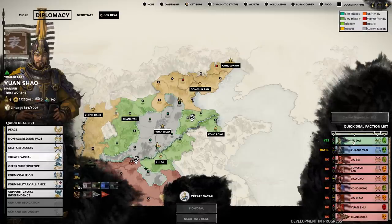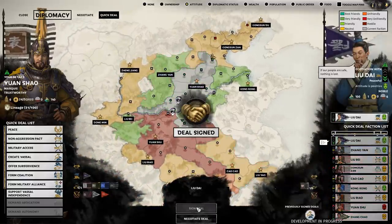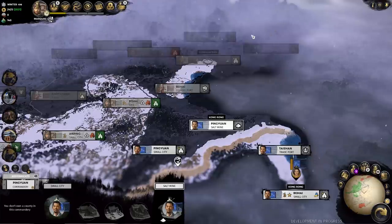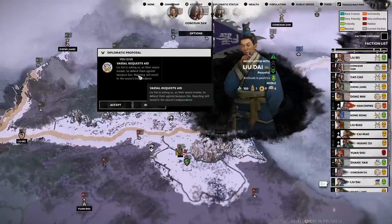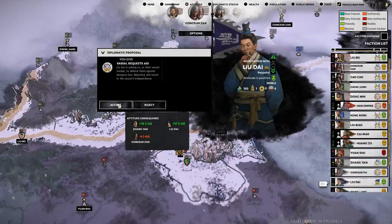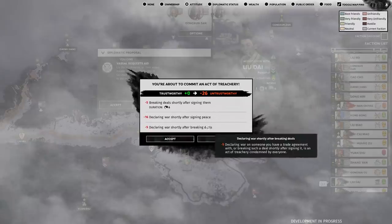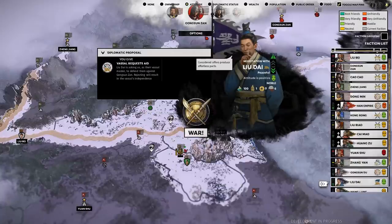Instead I turn my attention to vassalization. Immediately you can see Liu Dai over here is willing to become a vassal - a small faction, they don't really stand a chance and they figure they could probably use me more than I could use them. Of course, that's how vassalization works - it's a two-way street. They more or less immediately ask for my assistance, and that's fine. It throws me into a war again, and the game does tell me how it's going to affect my standing. I'm fine with it though - Gongsun Zan must die. We go to war for our vassal because I am a good overlord.